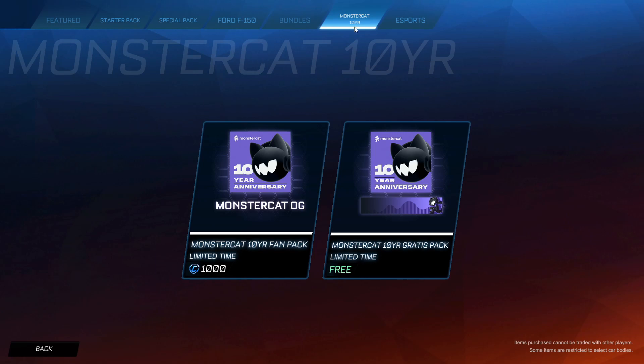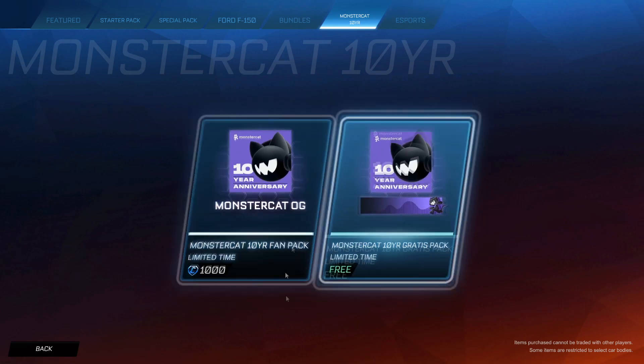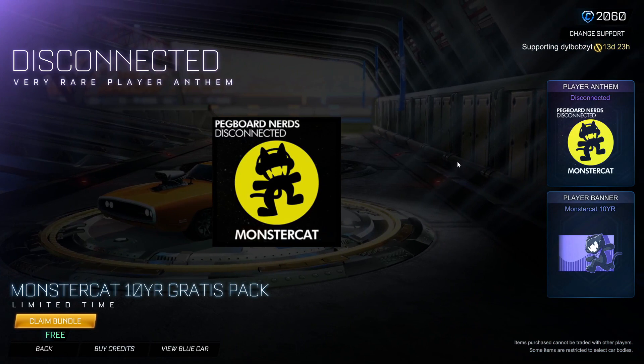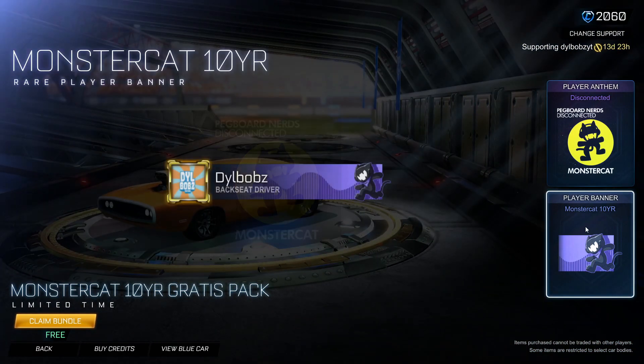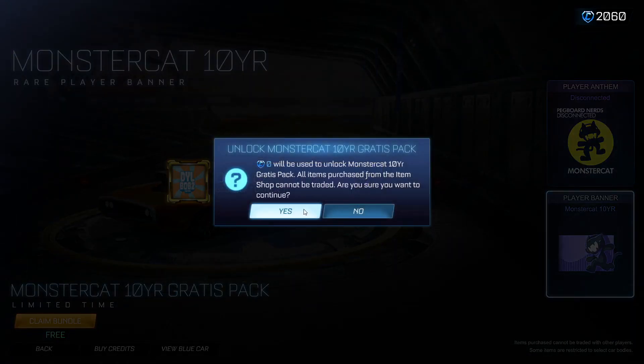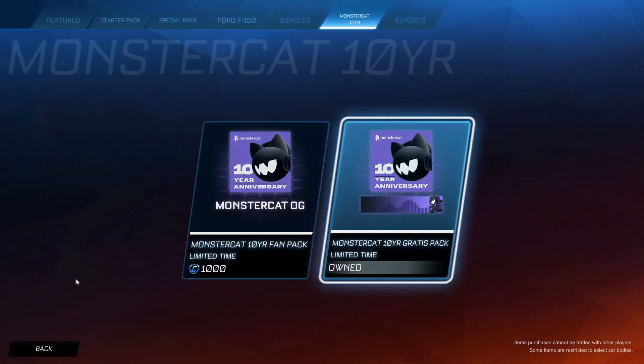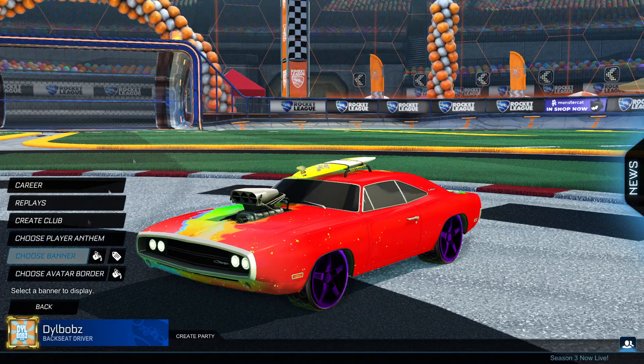Let's get into it. So we're in the item shop. If you go to Monstercat 10 Year at the top, basically it's the 10th anniversary of Monstercat, and they produce a lot of really good music for Rocket League. You can actually get some free items here, so make sure you don't miss out on this. We have the Disconnected Player Anthem, which is really nice, and then we have the Monstercat 10 Year player banner, which looks really, really cool. So we just claim that bundle and it's absolutely free.